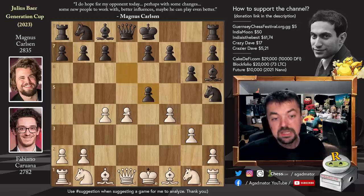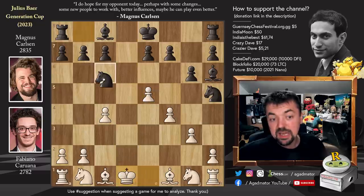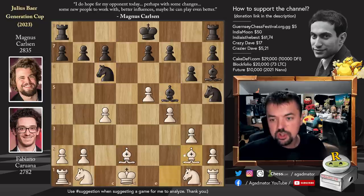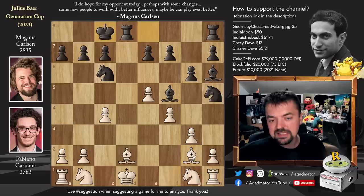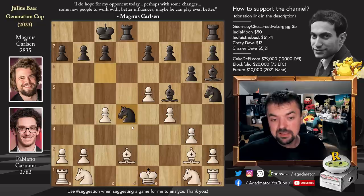Magnus played d captures on e5, d captures, and queen captures on d1. King captures, and now knight to c6. We have bishop to d2 by Fabi and bishop to f5. Bishop to g2, and now queenside castles, inviting Fabi to capture on c6 — but that would mean giving up his bishop pair. So Fabi just moves the king to e1 to unpin. Now comes knight to d4, and already you can feel that Magnus's pieces are too deep in Fabi's position.